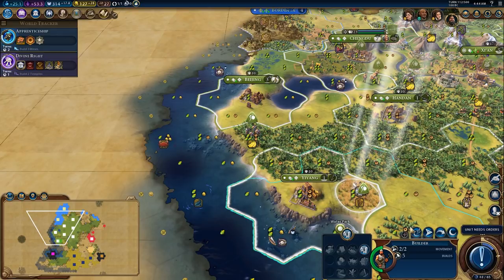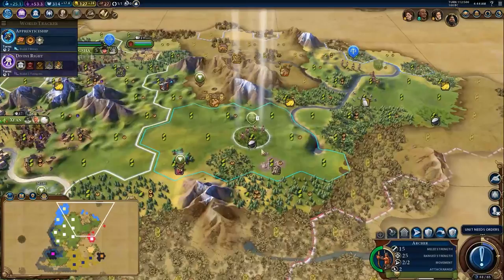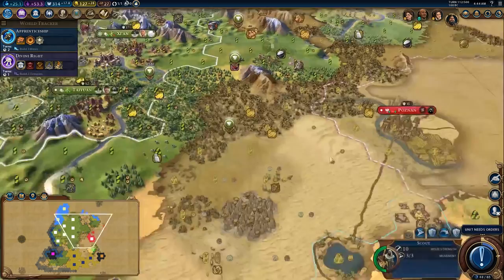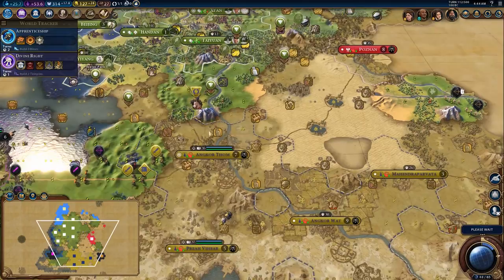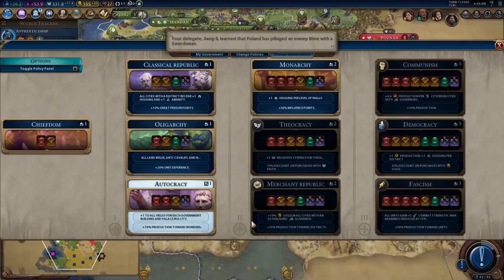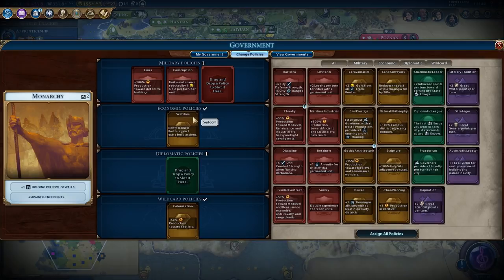Let's chop here and go for ancient walls so that we can use wall chop abuse. There's Divine Right — we will be switching to Divine Right because it gives us plus one housing from walls. We will be building walls in all of our cities to the maximum level because we're going for a tourism victory — walls give you tourism in the late game. That's the logic of this decision.